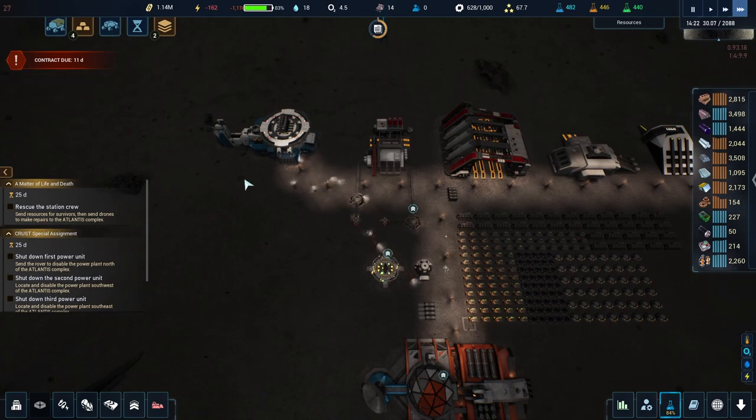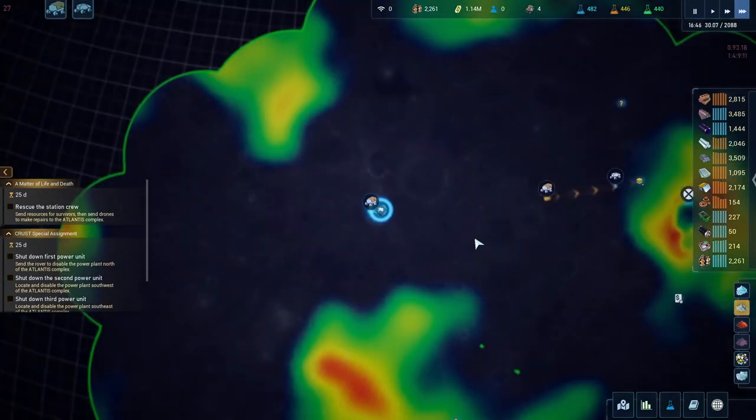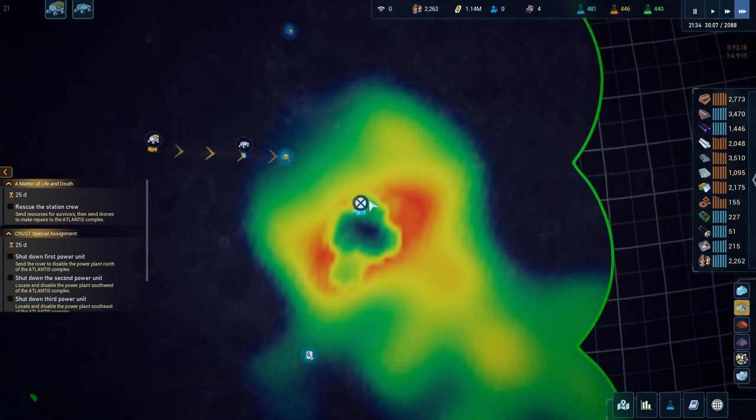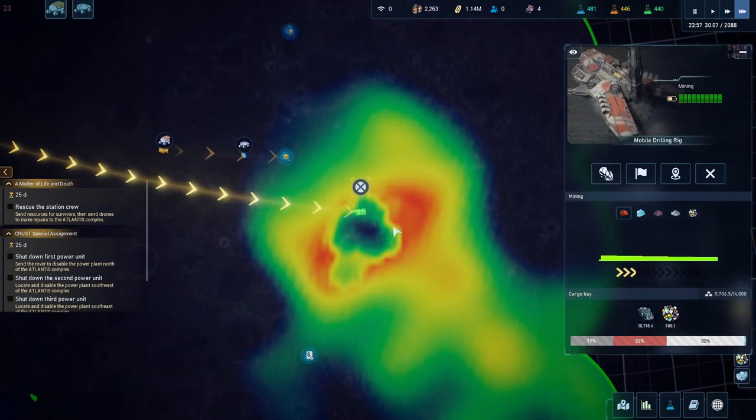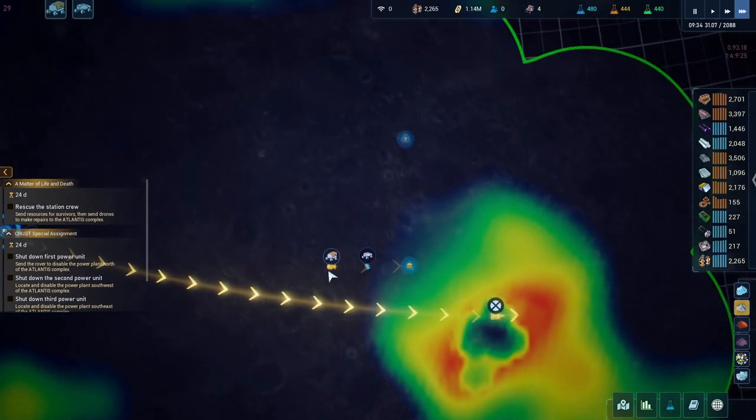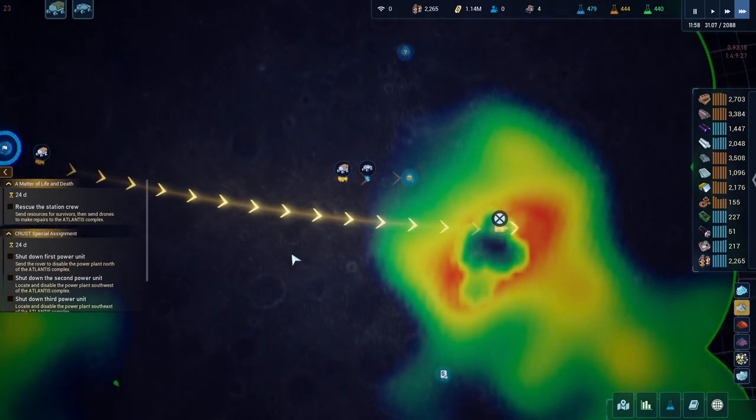I can send the rover right afterwards without it having to go home to pick up materials and waste time going back. I'm prepared — kind of. I just don't know how the rest will play out. That rover is pretty much done mining there, so I'll dispatch it elsewhere since that area is just light green now.